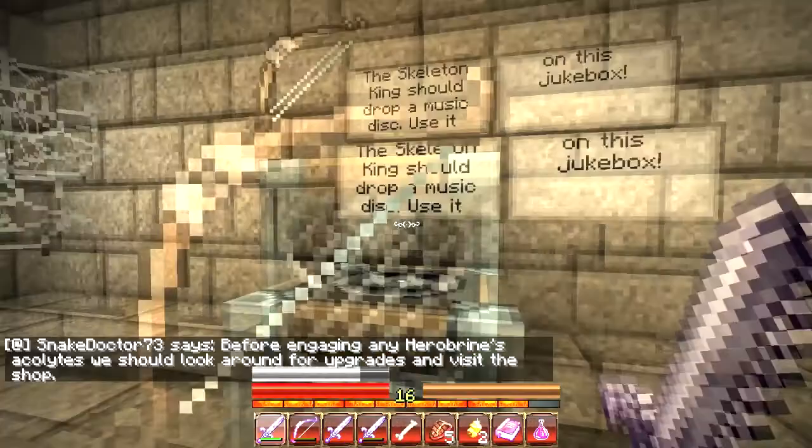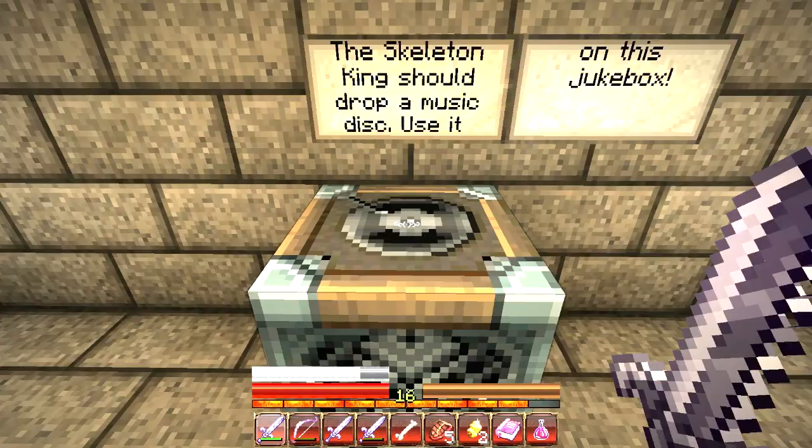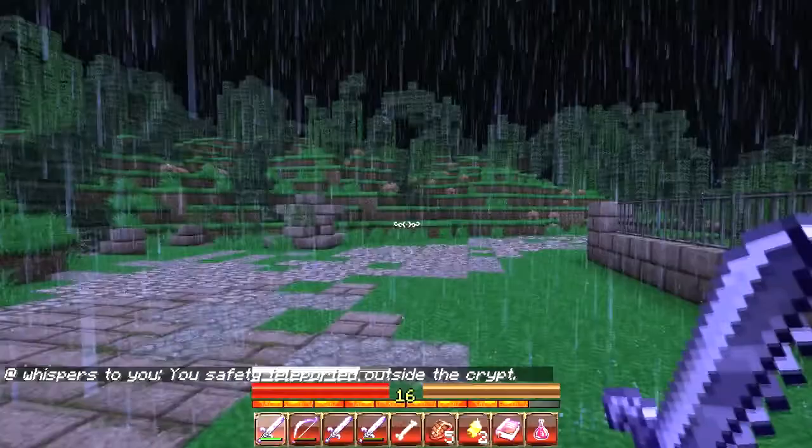Before engaging any of Herobrine's acolytes, we should look around for upgrades and visit the shop. Right, we just placed the jukebox disc inside this jukebox, and yeah, we beat the Skeleton King. So we've now got our head off and we're appearing back outside now.